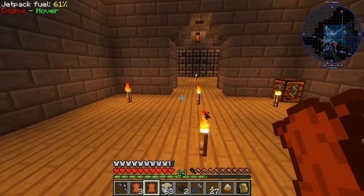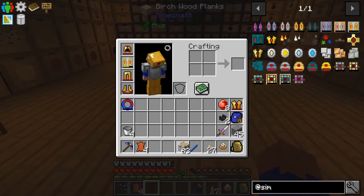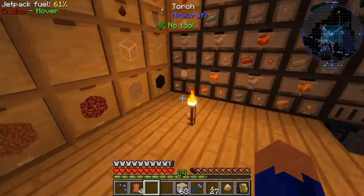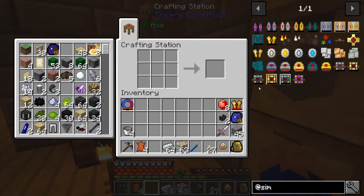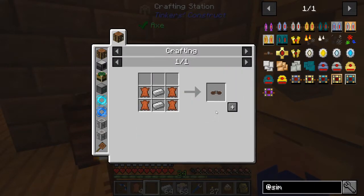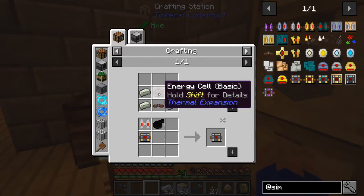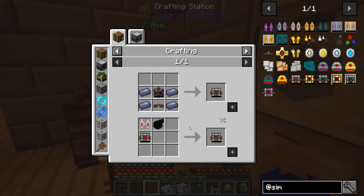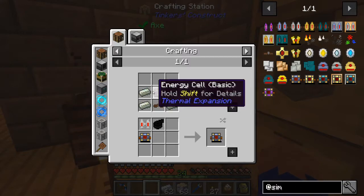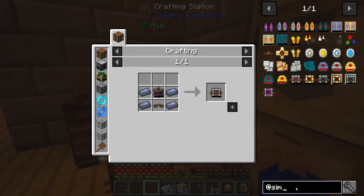Whoops, too far. Let's grab some iron to go with this. We'll just take a whole stack because we'll probably use it for other stuff as well. There we go, we now have a leather strap. The next step is we need to create a basic energy cell, which is pretty easy and straightforward.